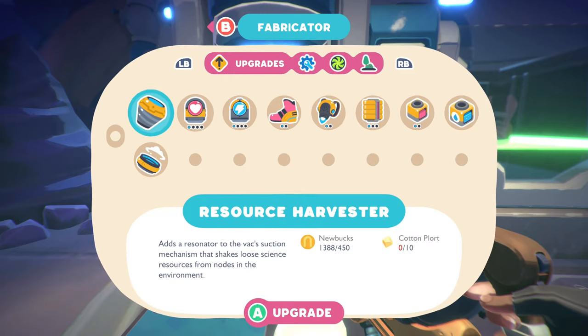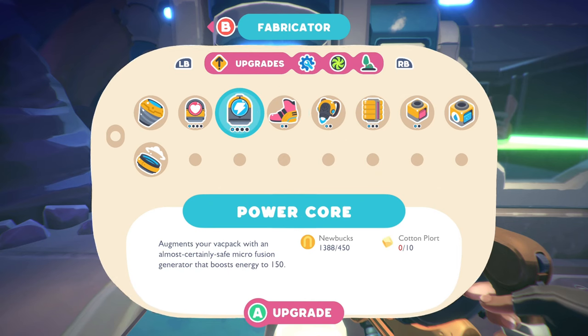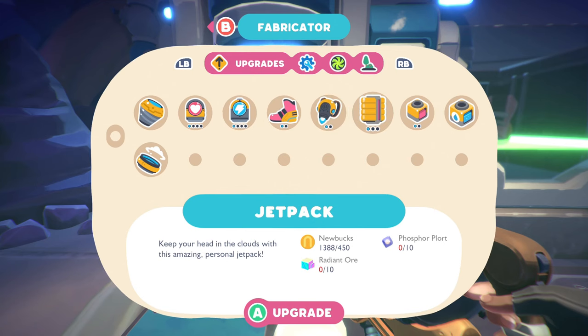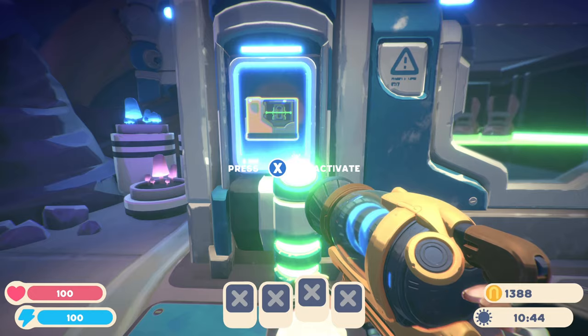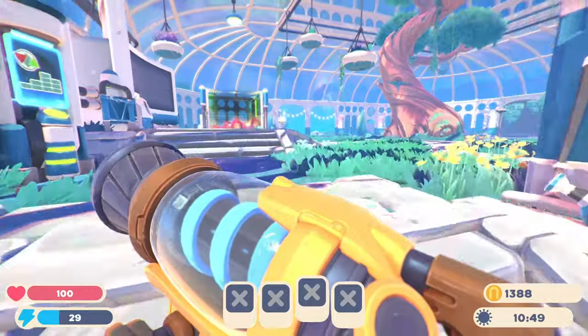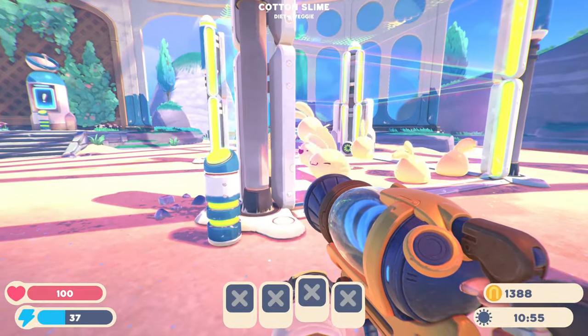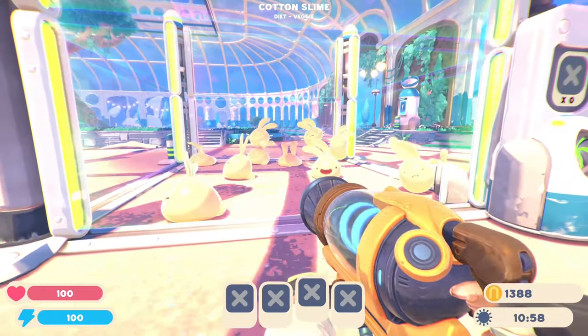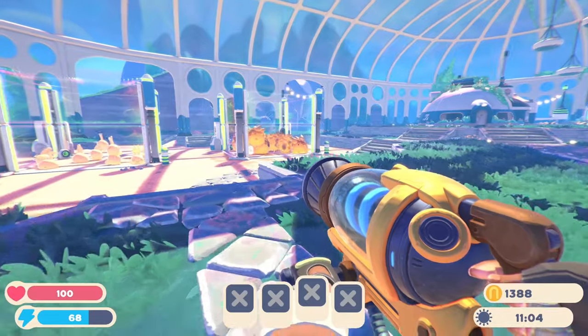I think what I'd be interested in is probably dash boots to reduce energy consumption while sprinting, a power core, and the tank booster as well. So we need to get some cotton plorts, some phosphor plorts, and some tabby plorts. The tabby plorts might be slightly tricky - although we could combine these guys with the tabby plorts and then just continue to feed them some lettuce and everything would be okay. So I think that's maybe what we'll do.